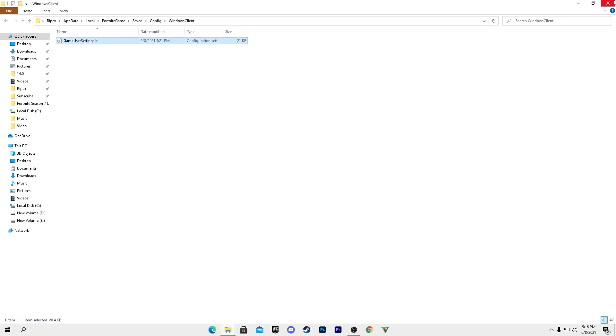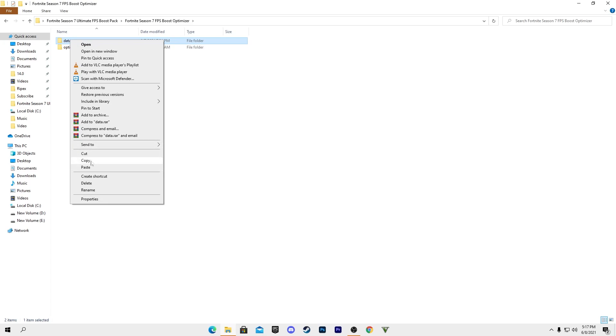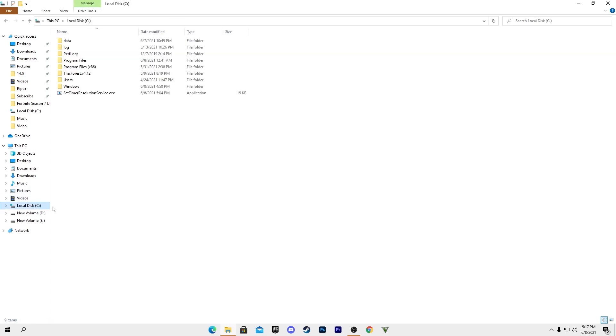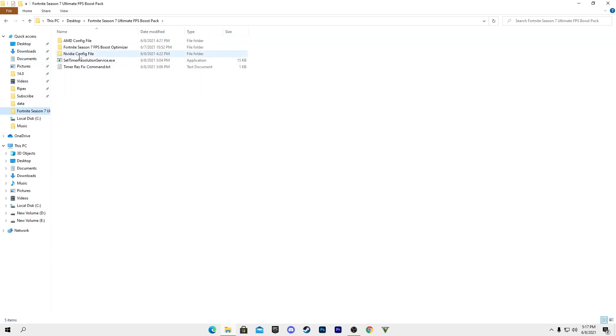After completing that step, close the folder and go back to the main directory of the boost pack. Open the Fortnite Season 7 FPS Boost Optimizer — this was created by me and my friend to help you get the best FPS in Fortnite Season 7. Open the optimizer folder, then go into the data folder, right-click and copy that file, go to your C drive, and paste it in the main directory of your C drive, replacing the existing file.